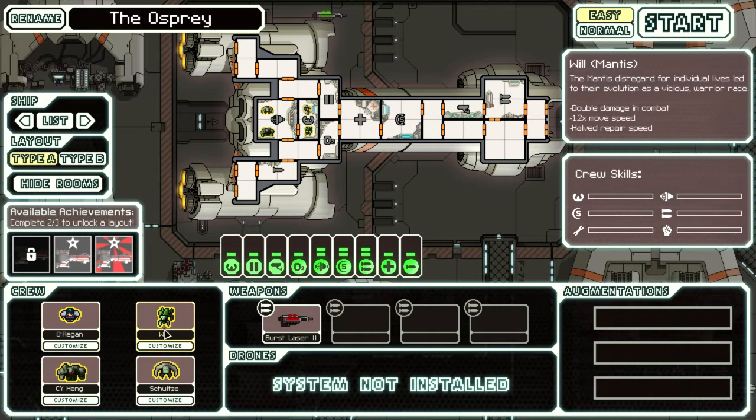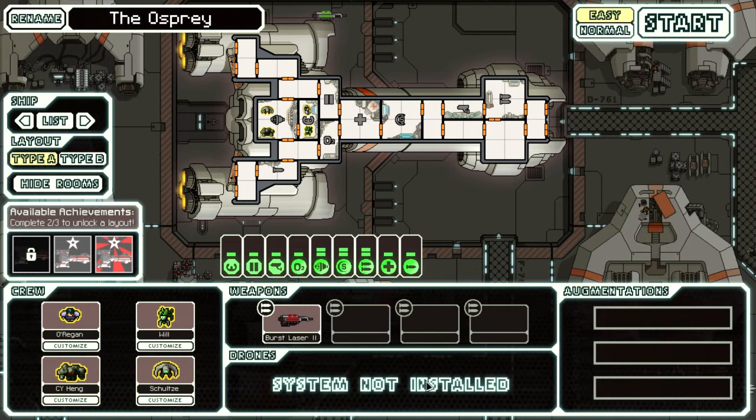You get a human, a mantis, a rock, and an Engi. What I would normally do is put the rock man on the shields, the mantis on the weapons, and the Engi on the engines, keeping the human as the pilot. As your crew level up and stay on stations longer, it can get a little difficult to remember who's on what. So keeping the rock guy on shields — rock shields — and the mantis, who's better at attacking and fighting, on the weapons, and the engineer on the engines helps keep that straight.